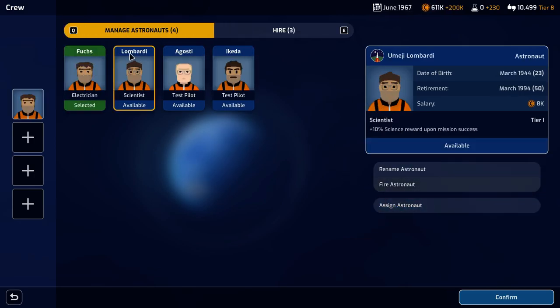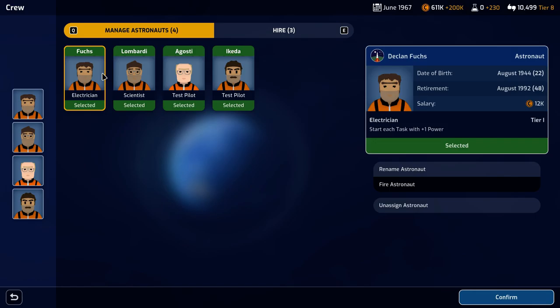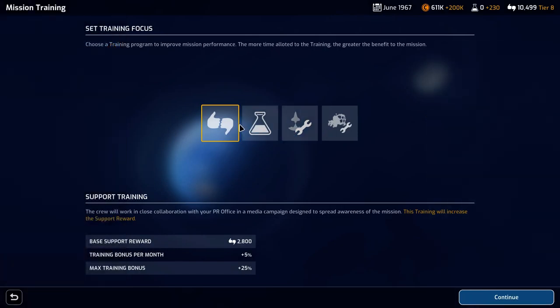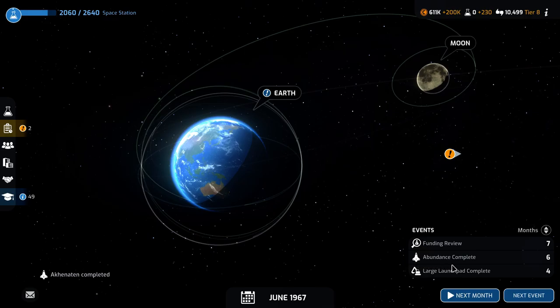We're going to assign all four people: Declan Fuchs, Umidji Lombardi, Arnav Augusti, and John Akita. We'll go ahead and confirm them to launch. Our launch reliability is now at 98%, so we're going to set our training focus to research. We still need to wait for our launch pad to complete, but that'll happen in the next couple of months. While we're at it, we can begin building our payload for the commercial satellite.